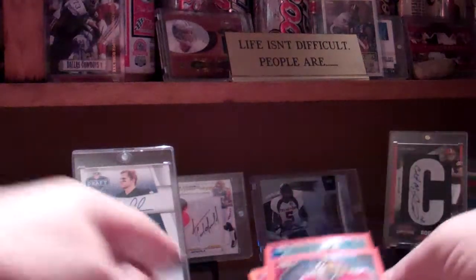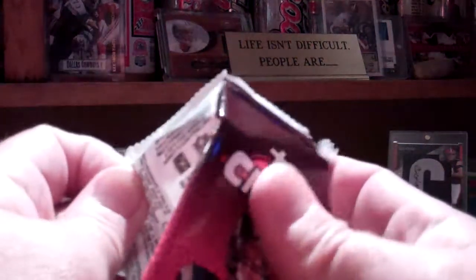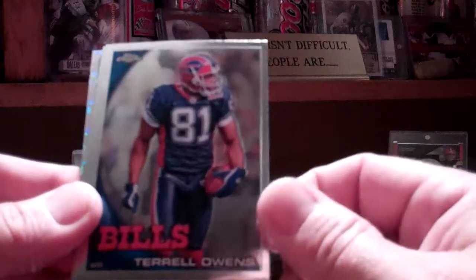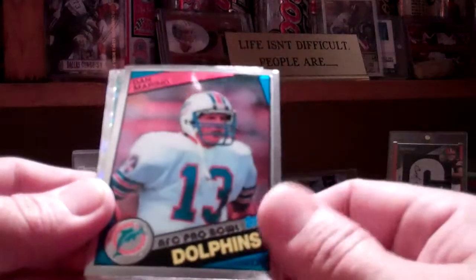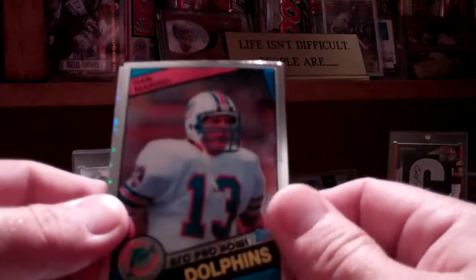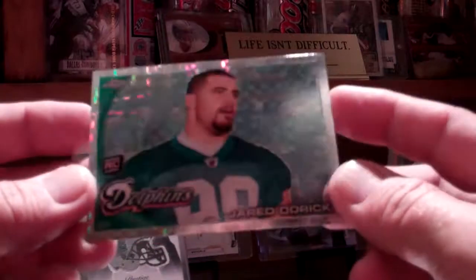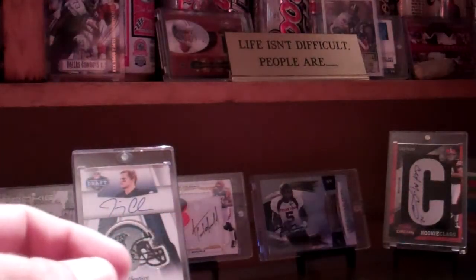Derrick Morgan rookie card for the Titans. Now we'll move on to the three packs. We have Matt Cassel, Terrell Owens in his Bills uniform, a Pro Bowl Dan Marino — that's the second one of these I've pulled — and a Jared Odrick, that's the second one of these X-Fractors I've pulled of him. Kind of strange.